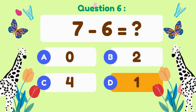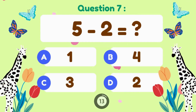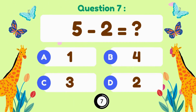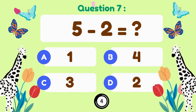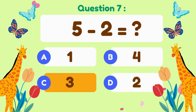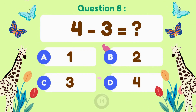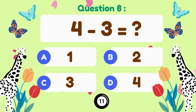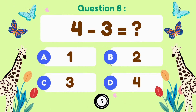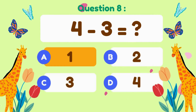7 minus 6 equals 1. 5 minus 2 — 5 minus 2 equals 3. 4 minus 3 — 4 minus 3 is 1.